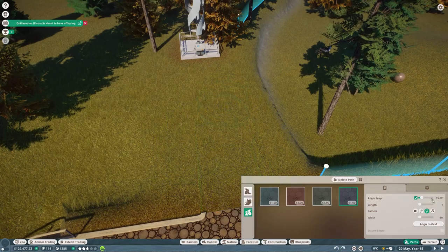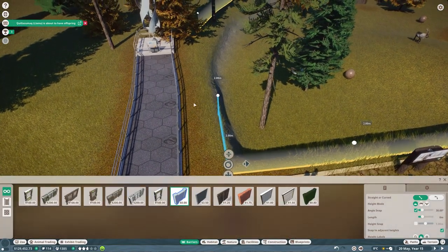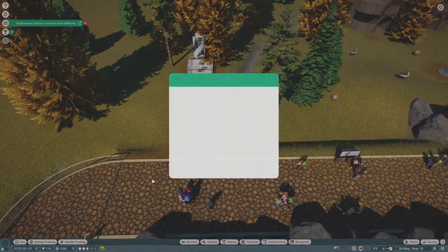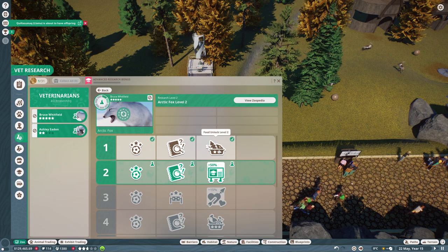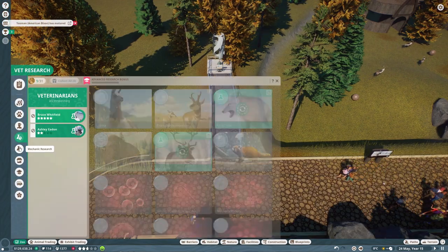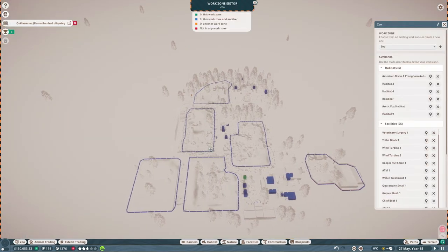I'm going to turn tunneling off - we had that on from the arctic fox episode. I'll just replace this barrier here. We've done level one arctic fox research so we've unlocked some toys and food. Level two - we should probably put the food quality up for all of the animals. I'm going to add the new wind turbine into the mechanic work zone and the zoo work zone.